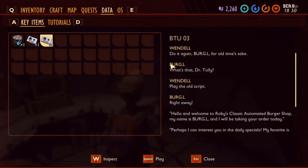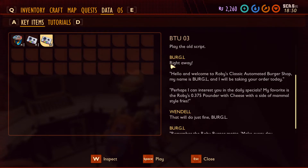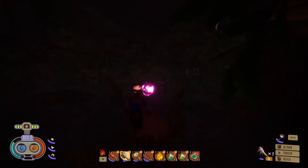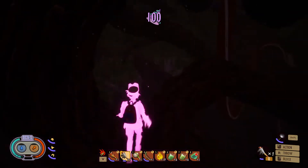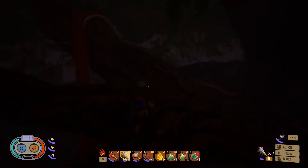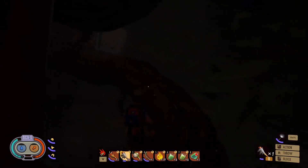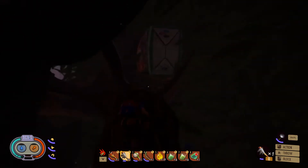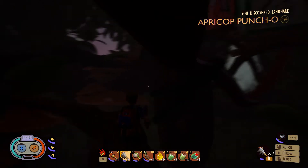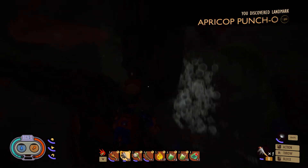Just from exploring this bush for an hour I was able to find five different chips — three of them are obtainable but the other two are not; they're in an area you can't get into yet, probably for when the game releases further. I was also able to find around 500 to 1,000 raw science, and I know for sure I didn't explore the entirety of this bush. If you want to head over here, it's in the bottom right corner of the map.